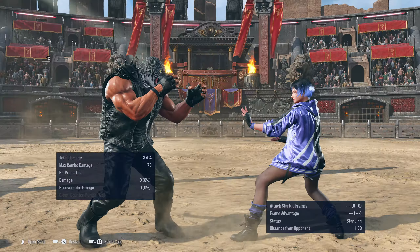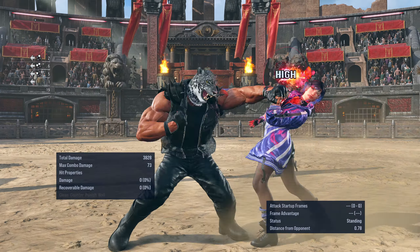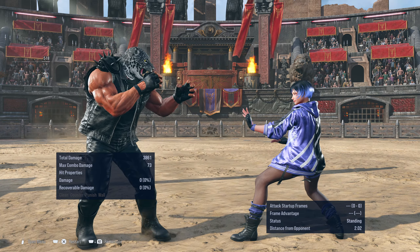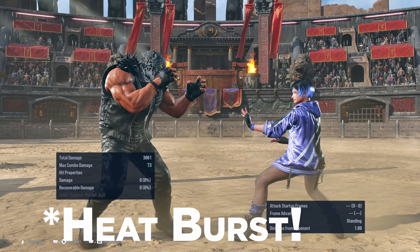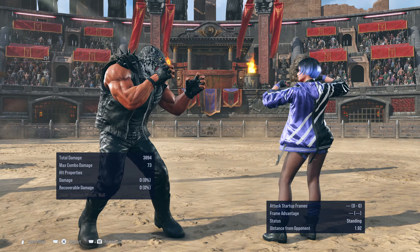So what do I mean by that? When we punish with this, what do we get? We get plus five in our favor. So in terms of options, the very obvious thing to do as a King main would be to go for a throw, because we've got plenty of time to get it out. That will beat all other options in terms of sidesteps and back dashes, and more importantly, it works against heat gauges. But the problem is they can duck and launch you for it.